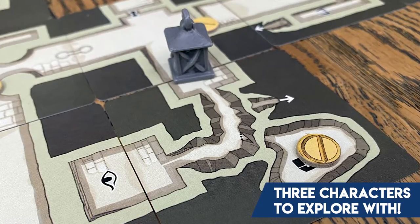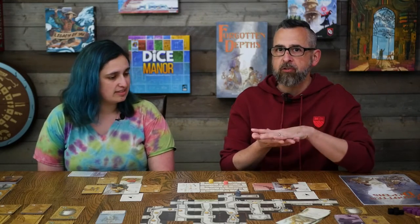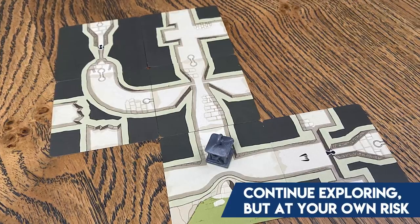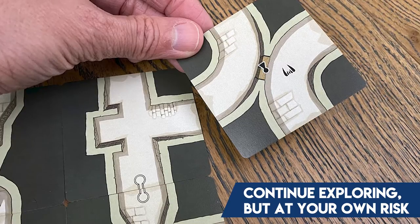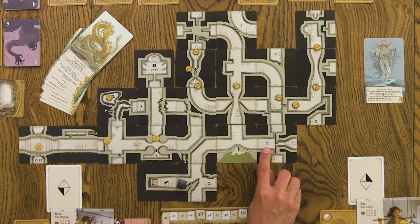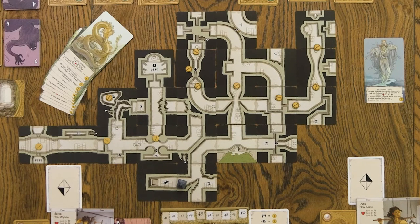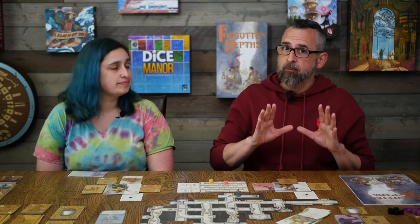On your turn you're either exploring or encountering. When you explore, you start from just one entrance point — the Stair Guardian is the fourth card from the bottom in a shuffled deck. You draw cards off the top as long as you want to explore, adding them to create the map. Every playthrough will likely produce a very different map. All cards have icons: one icon means you must encounter a monster, another means you can encounter a feature, and there are locks and gated doors too.